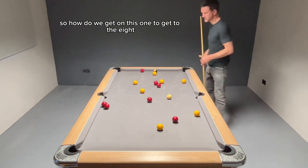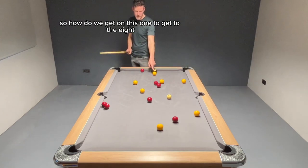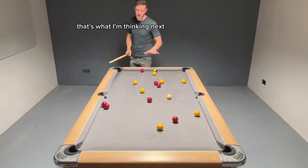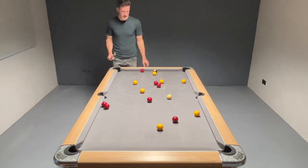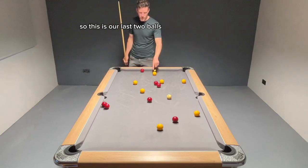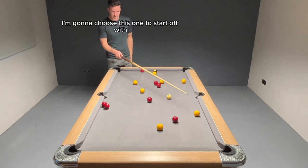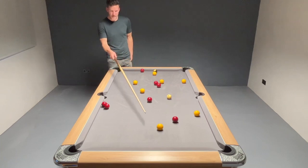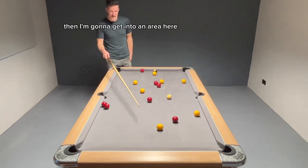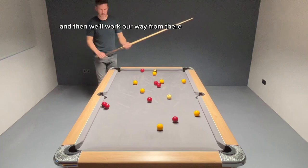So, how do we get on this one to get to the eight? That's what I'm thinking next. Always work your way back from the eight ball. So, these are our last two balls. I'm going to choose this one to start off with — it's a nice, fairly comfortable pot. Then I'm going to get into an area here for the next yellow and then we'll work our way from there.